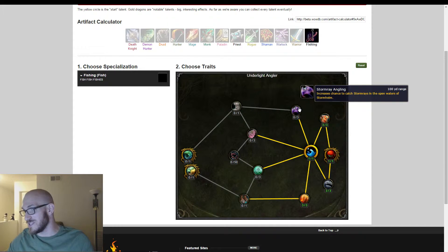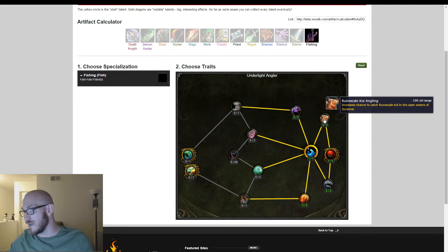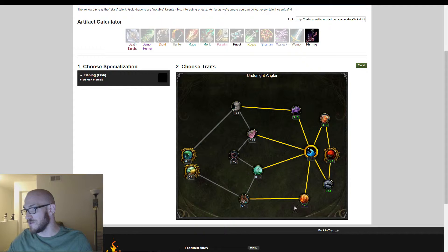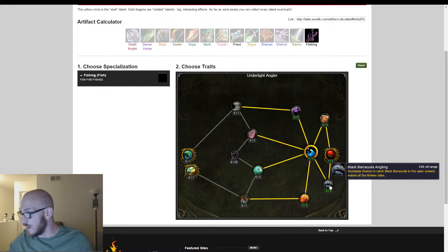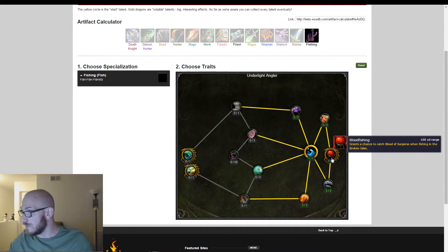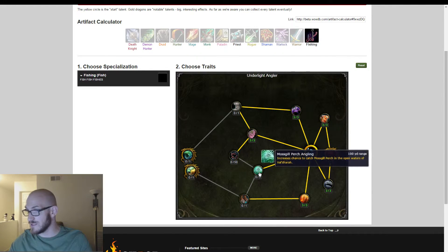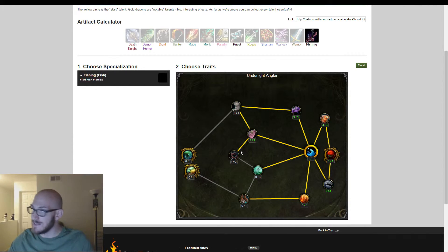Storm Ray Angling — increases chance to catch storm rays in the open waters of Stormheim. As you'll notice, each of these is location-specific: Suramar, Stormheim, Azuna, Broken Isles. And this one — High Mountain — grants a chance to catch the High Mountain Salmon. I like salmon. Salmon is delicious. It's rich in those omega-3s, those good fats you need to fire your brain off.